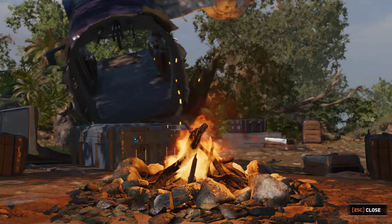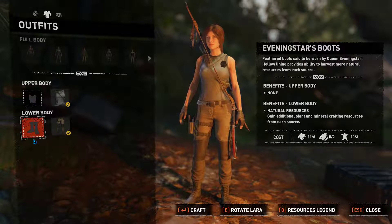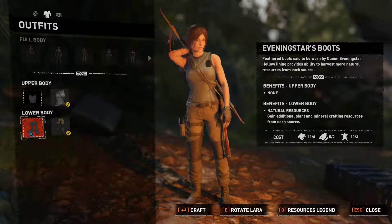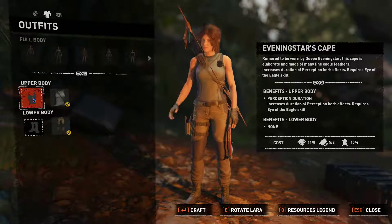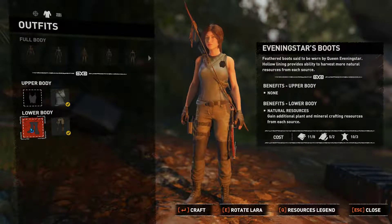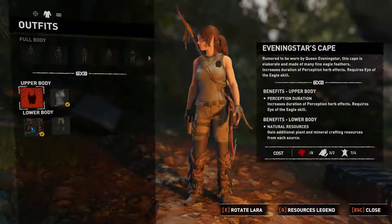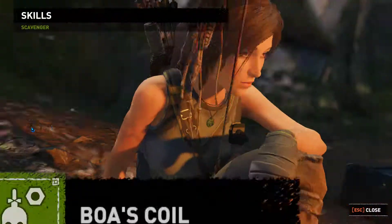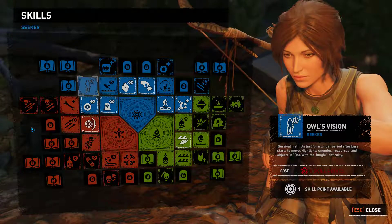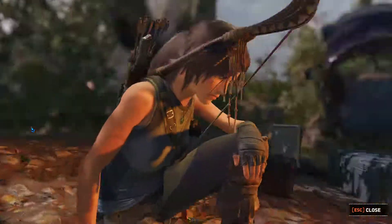Let's see if we can craft. We have this — we can either gain additional plants and minerals as crafting resources from each resource, which is pretty good, or increase the duration of perception and herb effects — requires the Eye of the Eagle skill. Not sure about the Eye of the Eagle skill, but I like the first one. I'll start with that one first and at the next opportunity — I need five more cloth — I'll make that. What is Eye of the Eagle? Eagle's Grasp, Eagle's Sight. I don't know.